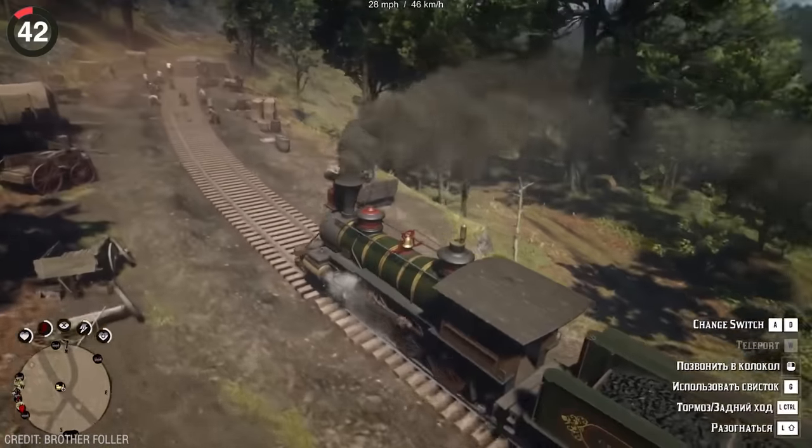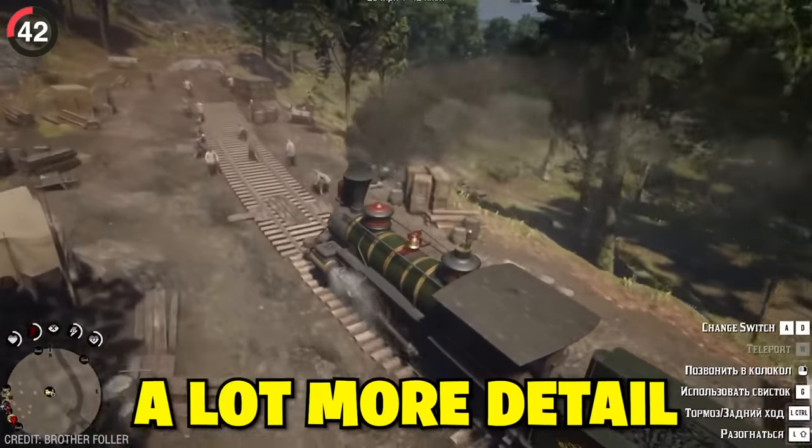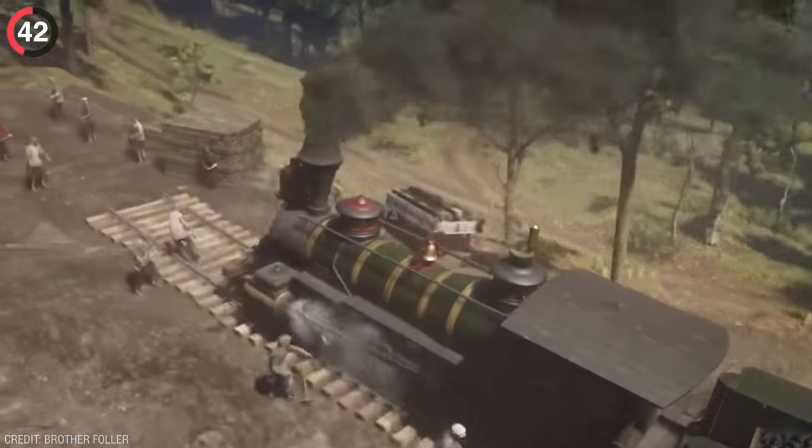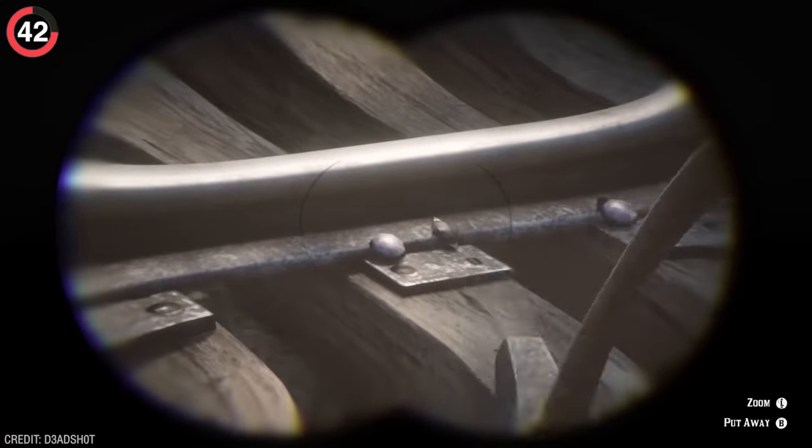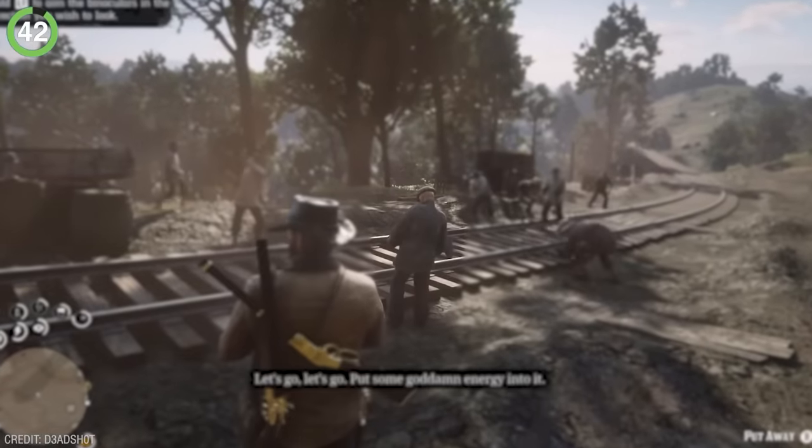Red Dead 2's background NPCs have a lot more detail going into this railroad than you might think. If you watch the workers hammering the nails, you could actually see them make progress, and when they finish, they even move on to the next one.